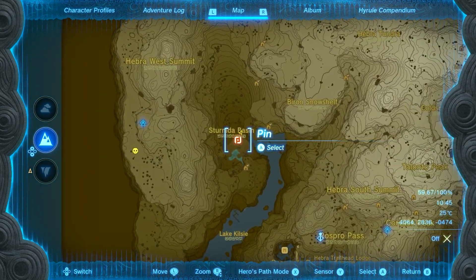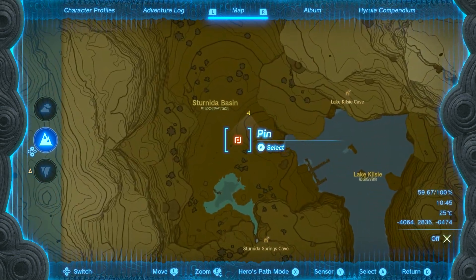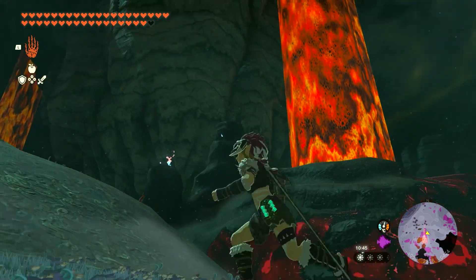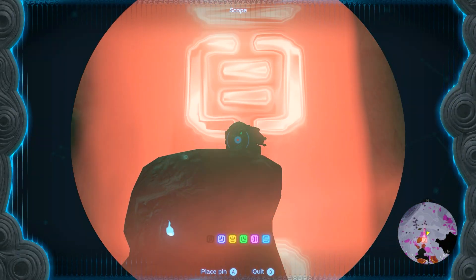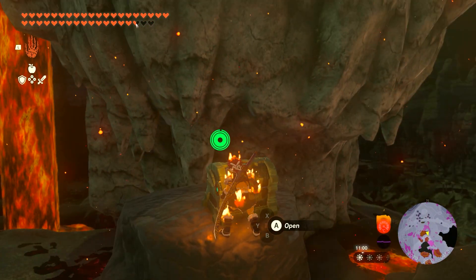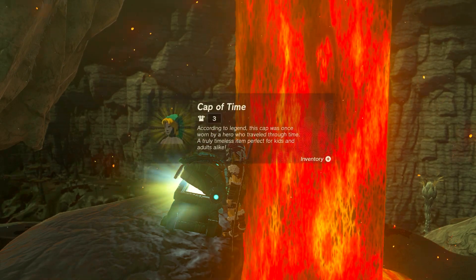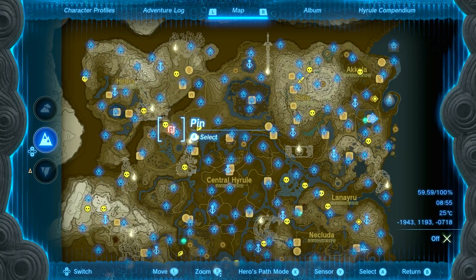The next chest location is going to be found at the top left of the map. Put a pin at this exact location, because within the Depths at that exact same spot, there will be a chest for you to open. It's actually going to be on a pillar over here — you will have to climb up there. Once you do, open up the chest and inside you will get the Cap of Time.